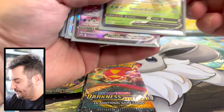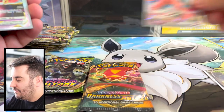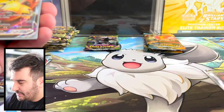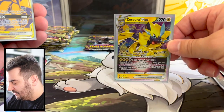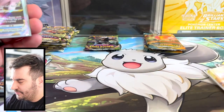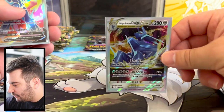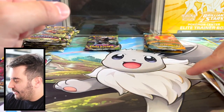As far as the promo cards for those boxes: you got Virizion, Deoxys V-Max, Deoxys V-Star, Deoxys V, Zeraora V-Max, Zeraora V, Zeraora V-Star. There's that Pikachu and Zeraora — I really like the way that looks, that's really nice. You got Origin Form V-Star, Origin Form Palkia, Origin Form Dialga. The full art cards really look nice.